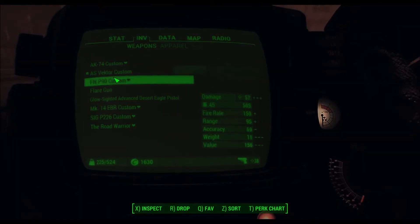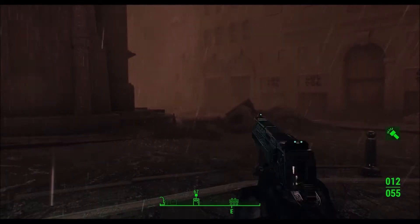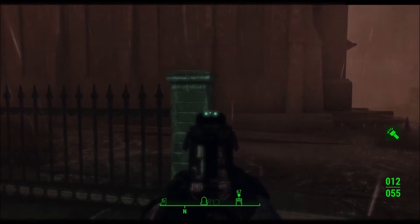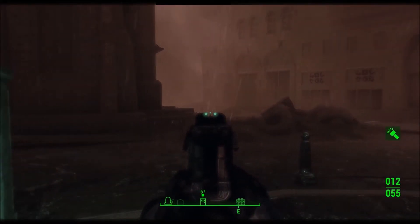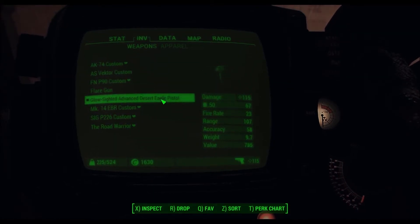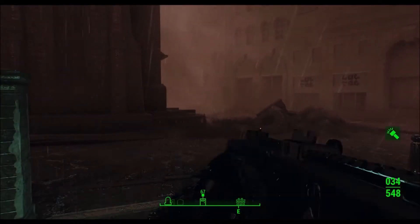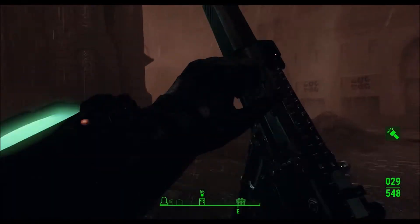They also had a Desert Eagle for sale, which was not cheap - I had to spend like 700 caps on it, which I guess isn't a ton. But I converted it to 50 cal. They didn't have much 50 cal ammo though. It is really powerful in 50 cal - look at the damage. Ridiculous. I'm gonna use this one for now since I got the most ammo for it.